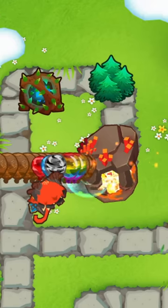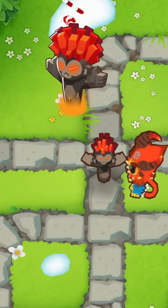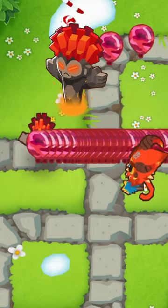This goes for Obyn's Brambles and Wall of Trees abilities as well, and even the Nature's War Totem, which slows down balloons, works on camos that Obyn himself cannot see.